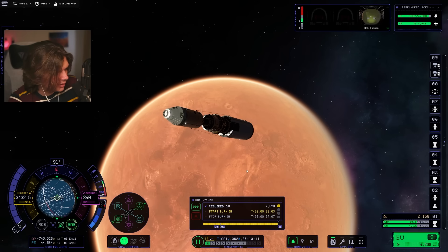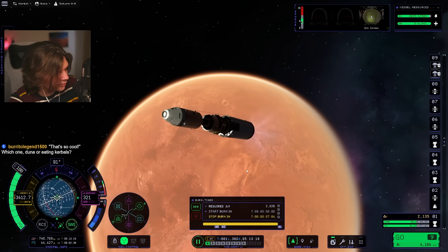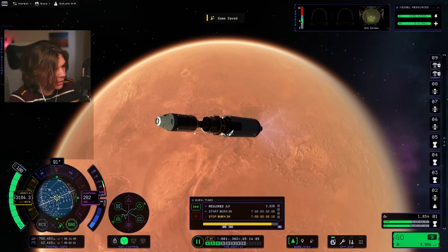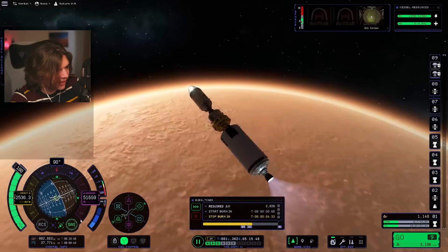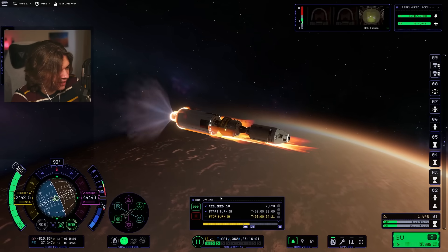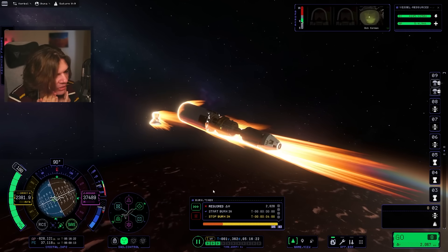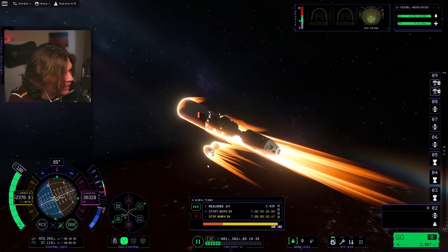Ready for our burn. Three, two, one, burn. Hold on — are we going to need to do the docking thing mid-course? I'm a little scared because I want to make sure I use the command pod's fuel, so I might have to quickly turn around and dock it. Getting pretty close. Oh, we're hitting the atmosphere! No, this is not good! I didn't think we were close enough to hit the atmosphere. Oh, we're totally going to have to load a quick save. We can't have that.